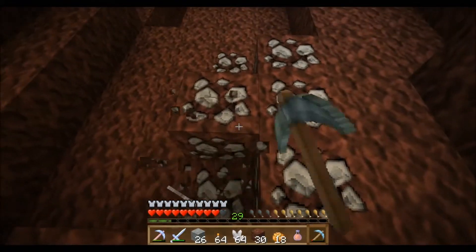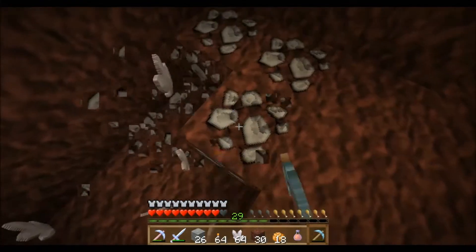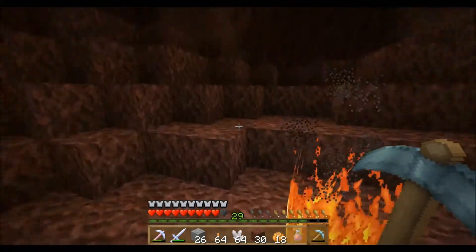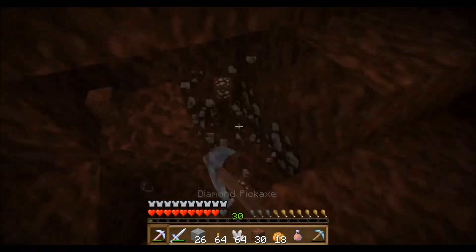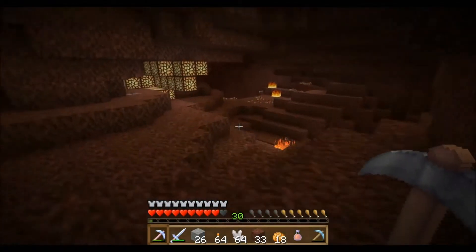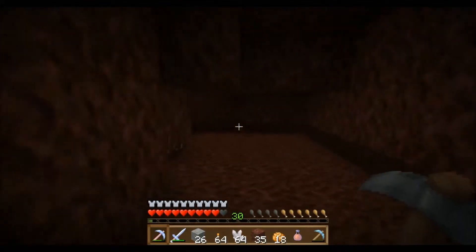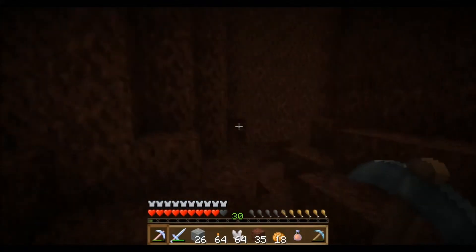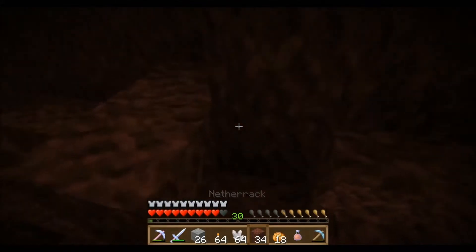That is a lot right there - this might even get me to level 30, it should actually. It's so common - you level up so fast with it. There we go, once you hit level 30, straight away we're going to stop using the normal pickaxe and start mining with the silk touch. This will allow you to pick up a block like this. Do this as much as you like - honestly go crazy, go ham on it. There's more - pick up all that.